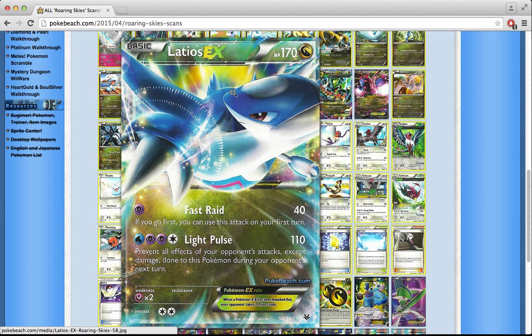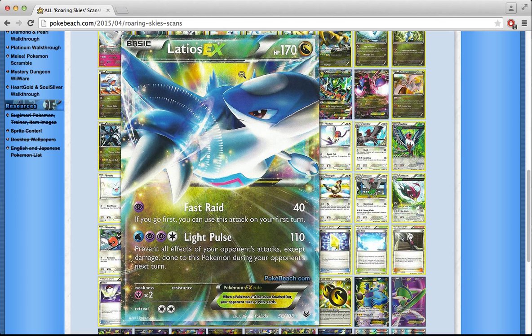There's a Latios EX in here that I'm definitely going to try building around. Light Pulse takes 4 Energy for 110 damage — not great. But Fast Raid does 40 damage for a single Psychic Energy, and you can use this attack on your first turn. Maybe this is another card for the Wobbuffet Bats deck to give it early game, since before Wobbuffet starts dealing damage you need damage already on the opponent's Pokémon. I'm definitely going to look into Latios EX in that deck.